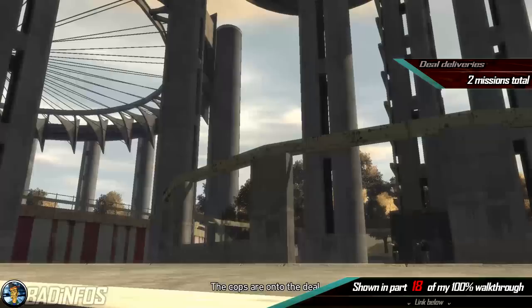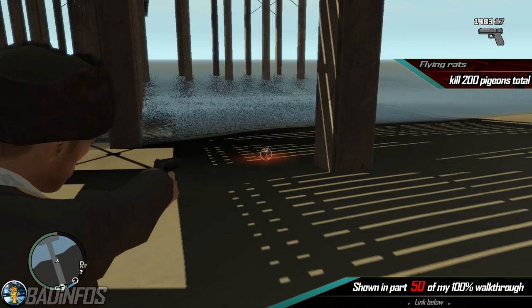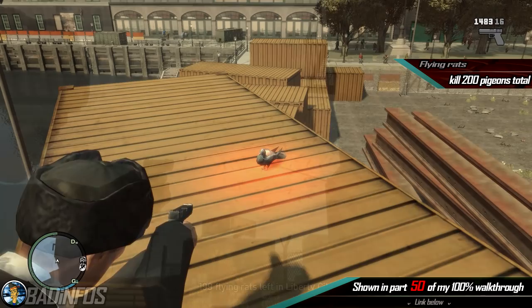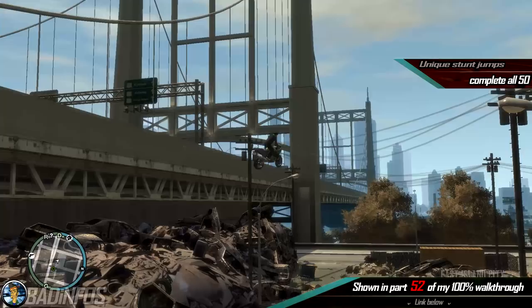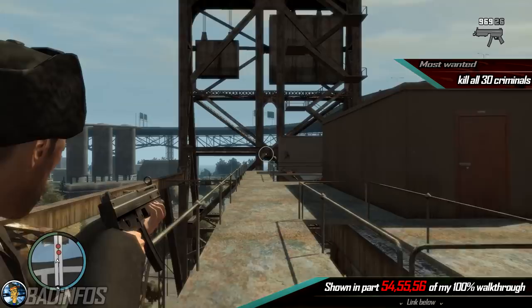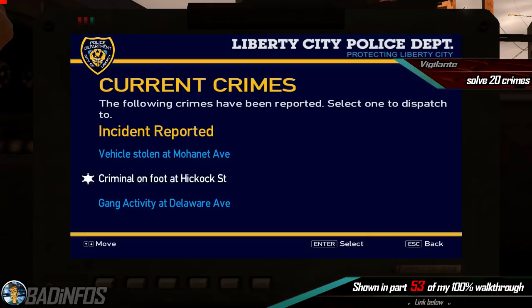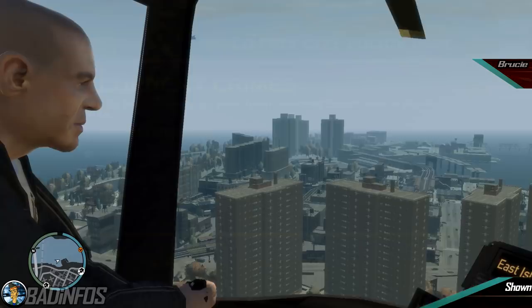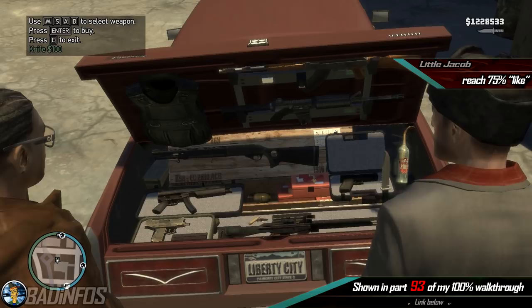Number 9: the miscellaneous missions. You need to find and kill all 200 flying rats — 22 in Broker, 28 in Dukes, 22 in Bohan, 72 in Algonquin, and 56 in Alderney City. Complete all 50 unique stunt jumps — 13 in Dukes, 4 in Bohan, 15 in Algonquin, and 18 in Alderney City. Kill all 30 criminals for the Most Wanted police missions — 10 per major island. Complete 20 vigilante police missions of any kind. Reach 75% like rating with Brucey, Little Jacob, and Pekki to unlock their respective special abilities: chopper, discounted guns, and bombs.